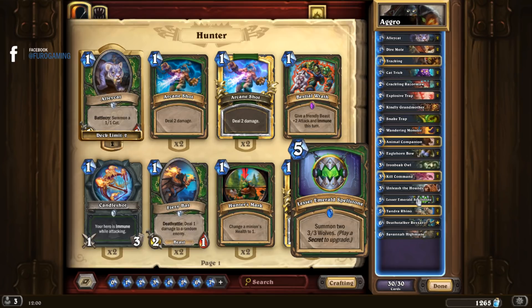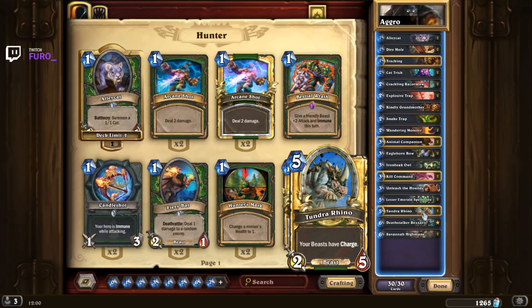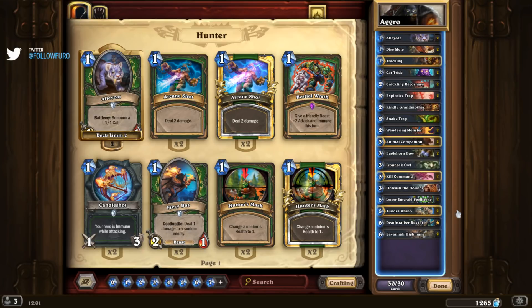Lesser Emerald Spellstone is excellent. To upgrade it you need to play a secret — you start at two 3/3 wolves for five, which is okay. Play one secret and you get three wolves; play another secret and you get four wolves, which is a lot of stats for five mana. Especially in combination with the Tundra Rhino on turn ten, that's roughly 14 damage burst to the face if there's no taunt. That's pretty cool and helps you close games.